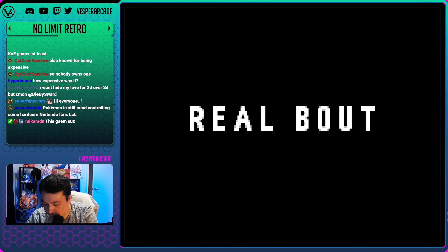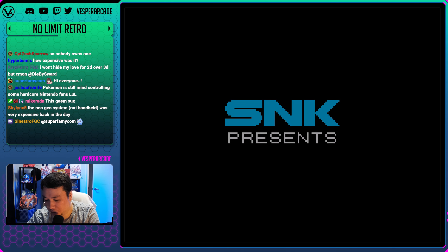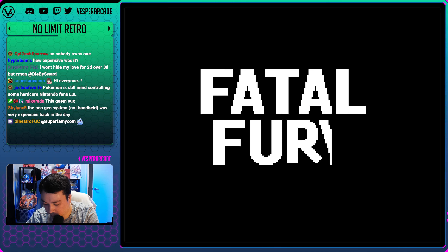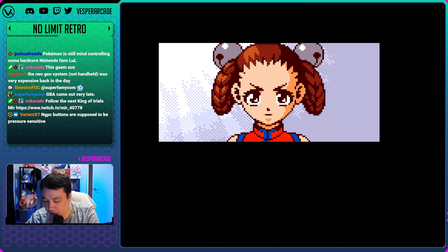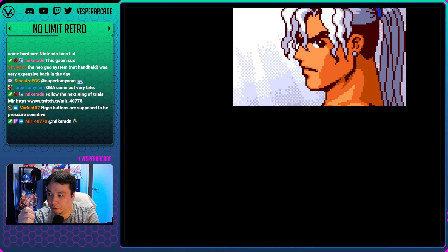This game was still reviewed really high for a fighting game on a handheld - apparently it plays really well. The Neo Geo Pocket Color only has two buttons, A and B, so you have punch and kick. To do heavies you press A and B at the same time. There's also a start button you can use for taunts. The Neo Geo Pocket Color's joystick is kind of like a PSP disc joystick but digital, so it's really good for quarter circle motions.